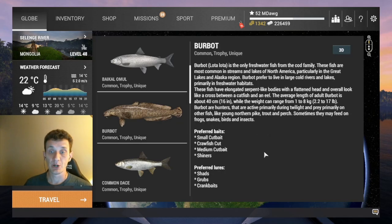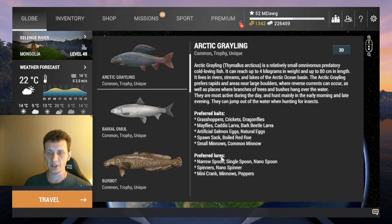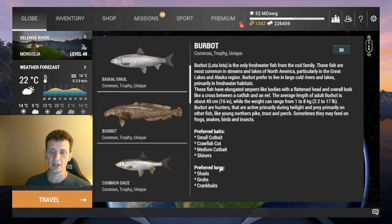Next, let's go down to the Burbot. We've seen Burbot before in this game — they're certainly a very common fish species in RF4 as well. Here the preferred baits are small cut bait, crawfish cut, medium cut bait, and shiners. There might be other baits you could catch Burbot on. You can also use shads, grubs, and crankbaits. The preferred lures are similar to those on the Omul and Arctic Grayling, with some crankbaits listed.